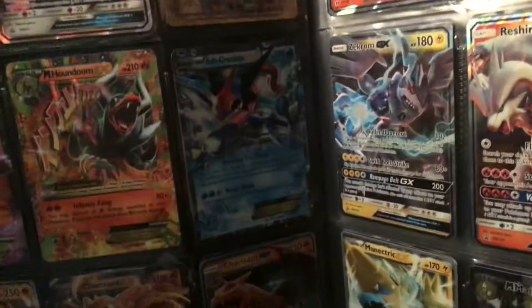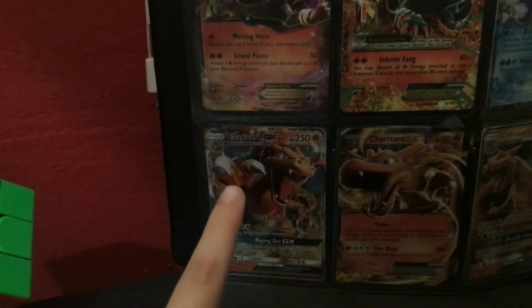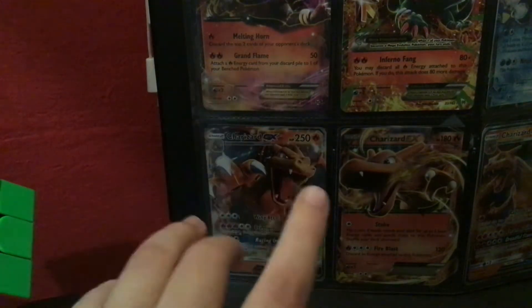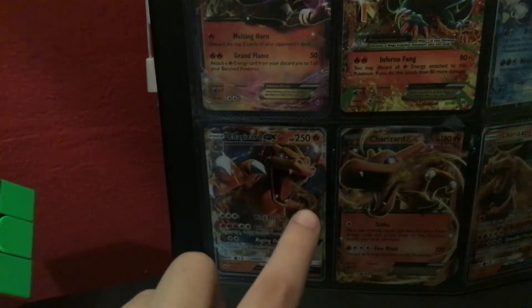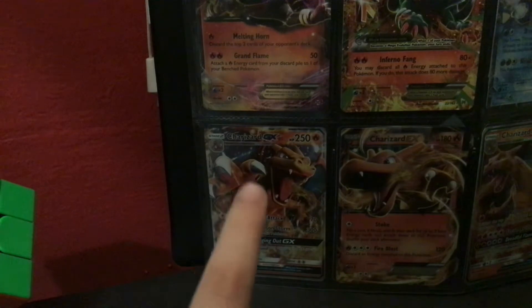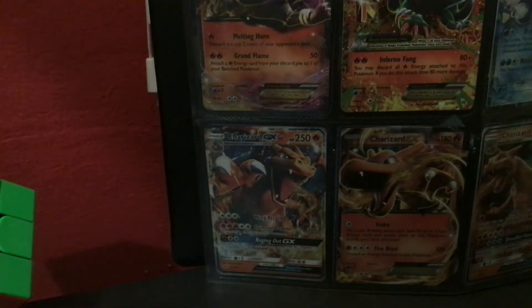Next up, Ash Greninja. If you watch Pokemon XY and Pokemon XYZ, you'll know what Ash Greninja is. I also got this card recently from the Cinderace tin. And this is probably my most powerful card — it's 250 GX, Wing Attack 70 damage, and Crimson Storm 300 damage. I think this is one of the top five rarest Charizards you can get, so I'm really lucky about that.